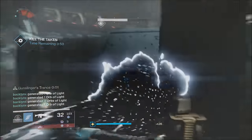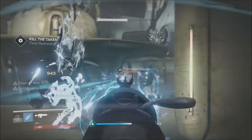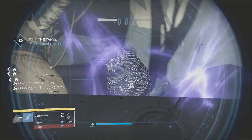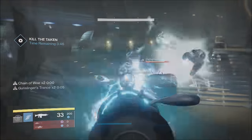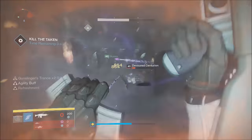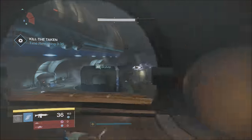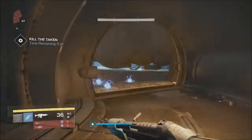It is very important that you don't kill any ads on the way to the crystal — head all the way there without touching any of them. Once you get into the chamber that holds the crystal, one big ogre will spawn. Kill that ogre as fast as humanly possible, get one person to scan the shard, and get ready to run.